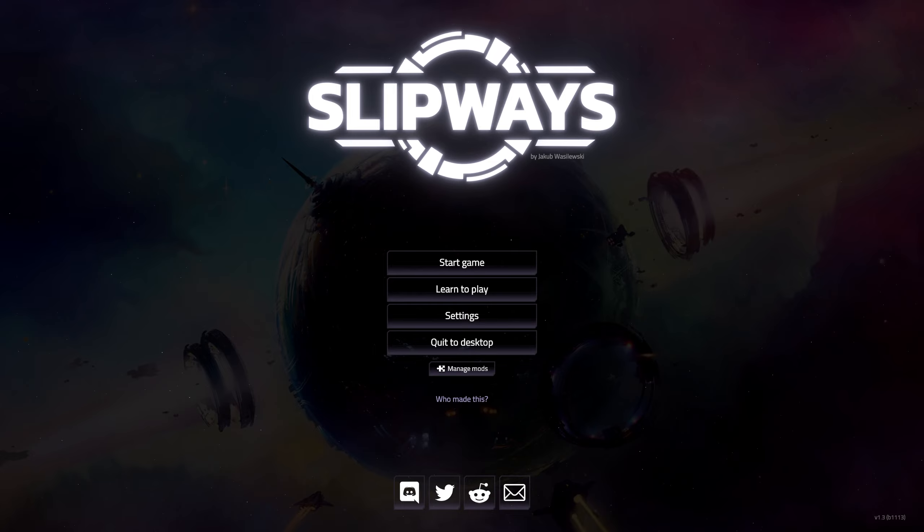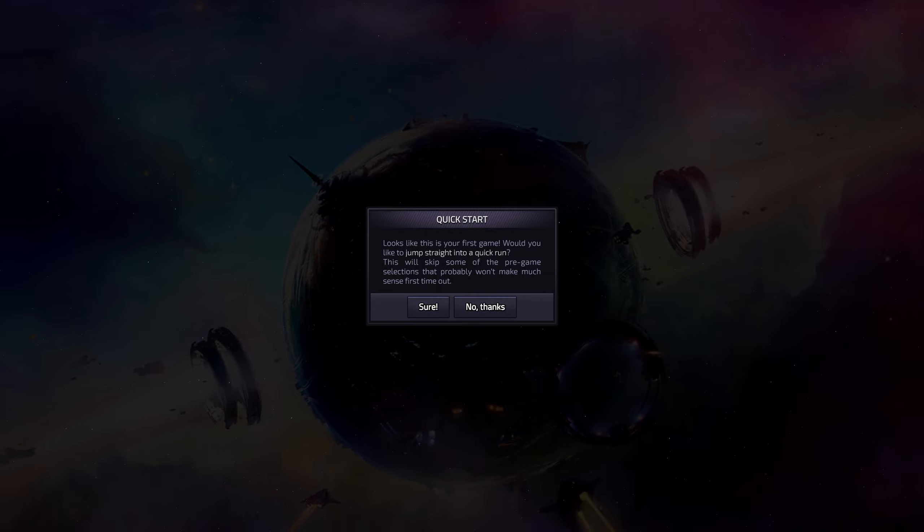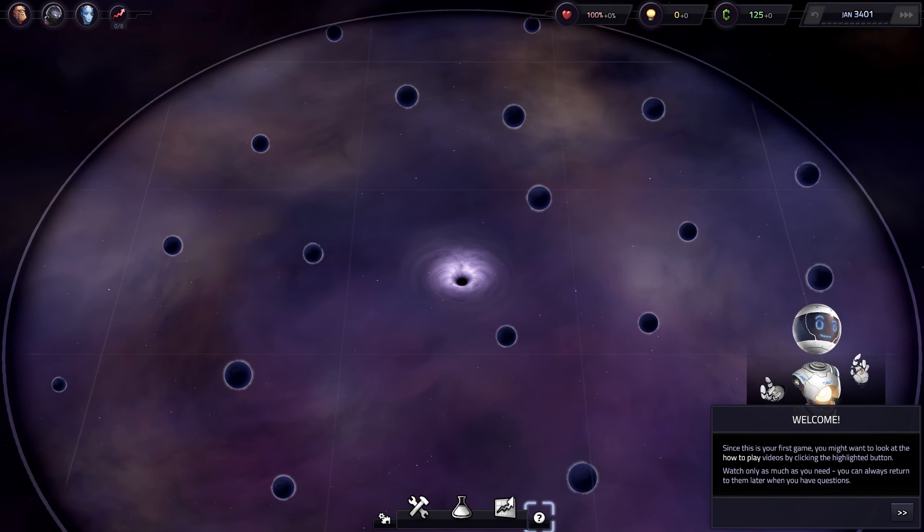Hey everyone, welcome to another Indie Bin. It's been a bit since I've recorded one of these. This is Slipways, a game that has been on my radar for a long while and I finally just grabbed it. This is my first game, I want to jump straight into a quick run. I don't know anything about this - I've not played it at all. I've seen a little bit of it. I'm going in completely sight unseen, there is an entire tutorial but I'm not doing it, so if I don't understand something it's not the game's fault, it's my own.